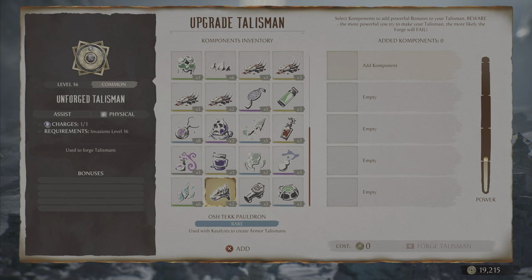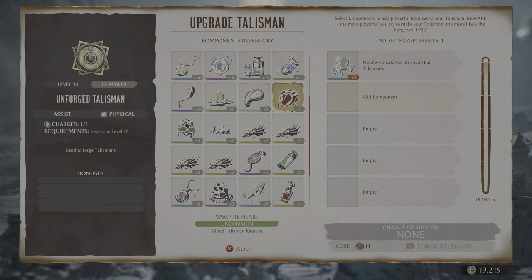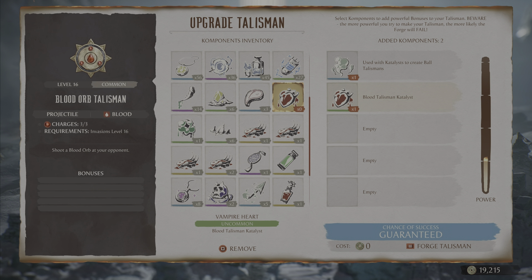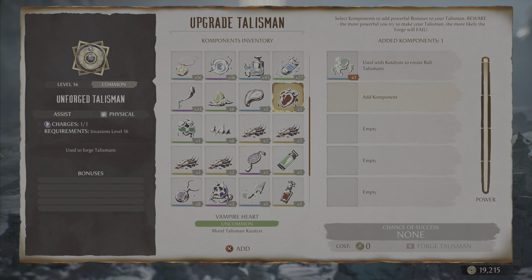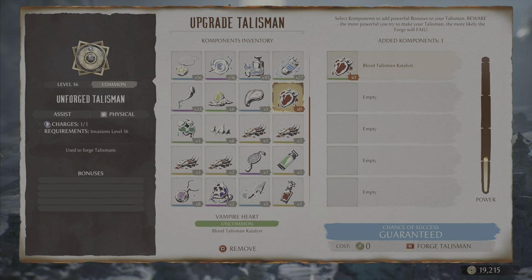You add these two items together and that will create your new talisman. For instance, outworld smog is used to create a full talisman and then you need to have a catalyst type. Using blood, when I select both of those you'll see on the left hand side that the talisman turns into a blood orb talisman. Using a different component, it will turn into an acid orb talisman.